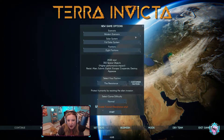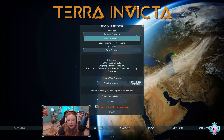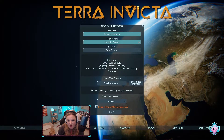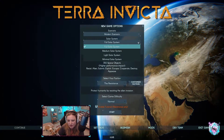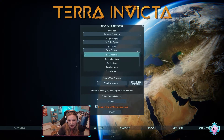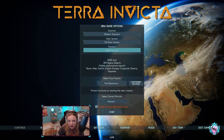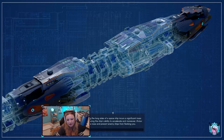Alright, so scenario: modern scenario, space warfare. I'm sure they're going to be adding more to that. Full solar system, medium solar system, light system — I'm wondering what those mean. Eight factions, you can choose to have less. We'll just go with whatever standard is and we're going to hit start and go from there. We'll see where things take us.